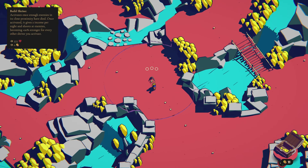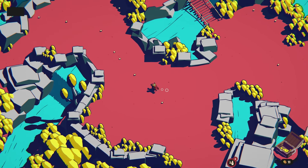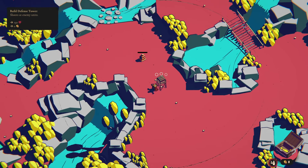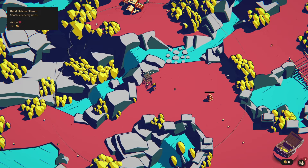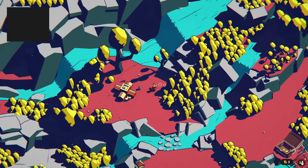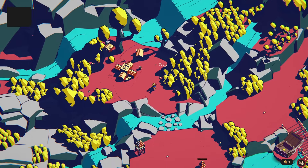There's a shrine here. It activates once enough enemies in its close proximity have died. Once activated, it gives two income per night and shoots at enemies, becoming 20% stronger for every other shrine you activate. I really like the shrines. I would love to get that activated. We have 11 gold. Put this here — we have an interesting double tower setup and a wall here. But this shrine has kind of a small area. Maybe we build up this tower and hopefully get the enemies within range of activating the shrine. There's only six of them, I'm not too worried. Let's come back here and build a bunch of houses, start generating some income, because we're going to need a bunch of gold.